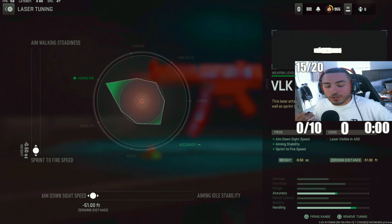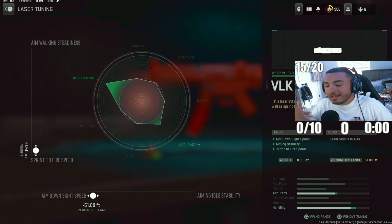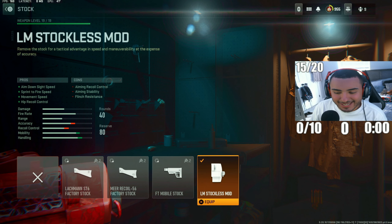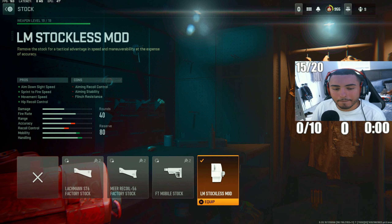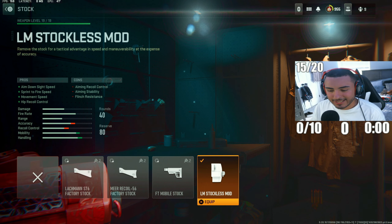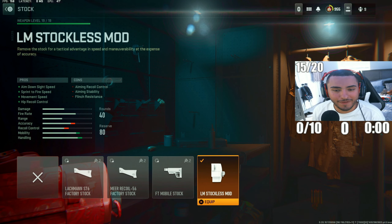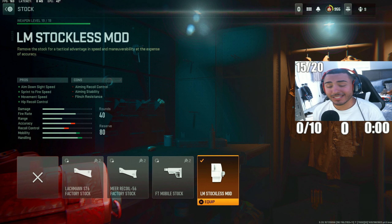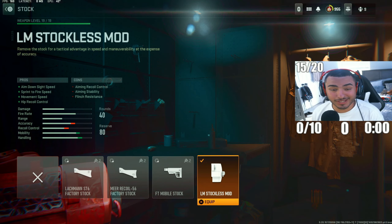For the tunings on the laser, it's crucial that you max out sprint-to-fire time speeds and ADS times as well. Since it's a laser, it's only going to give you green in the graph — it's only going to make your gun better. You're not going to have any cons with this attachment at all. For the next attachment, we got the LM Stockless Mod — the best attachment for getting the best mobility. This means you're going to have no stock on your MP5. Your accuracy and recoil control can go down a tad bit, but you're not going to notice at all. You're going to be beaming kids and running around breaking cameras with this MP5.